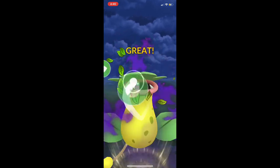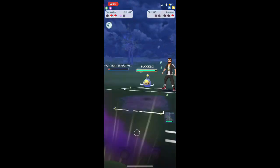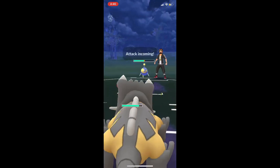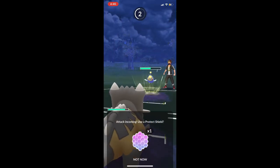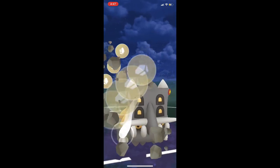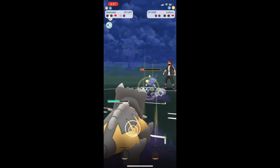We use a Leaf Tornado. They use their last shield. We're able to do enough damage so that Bastiodon can come in and, even though we're weak to water, he can tank a few hits, get that Stone Edge off, and kill it before it KOs us.